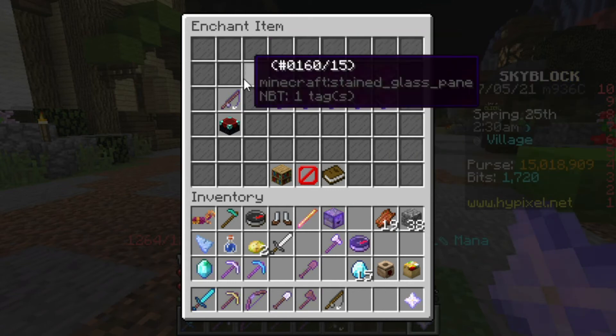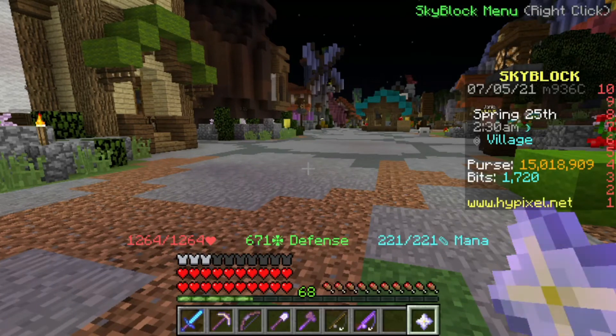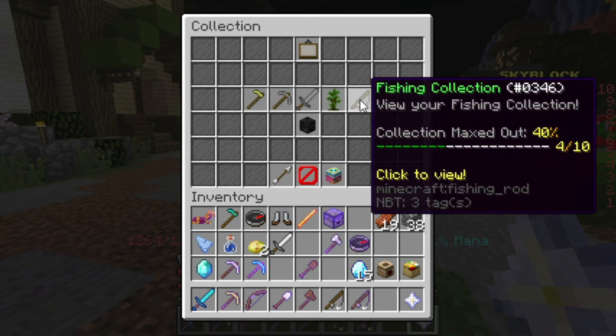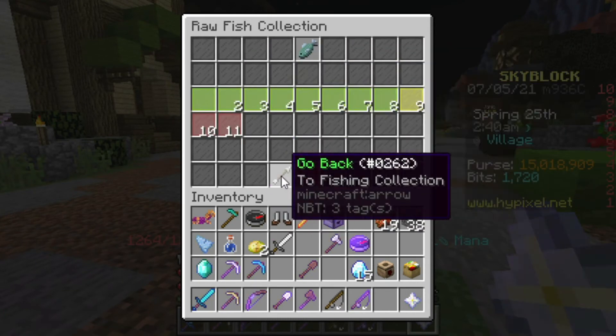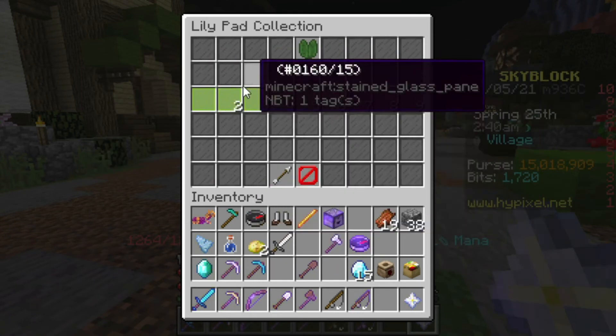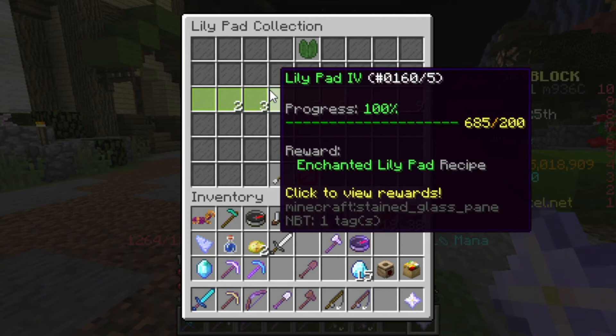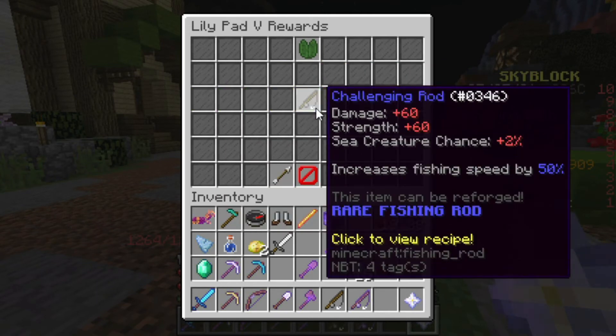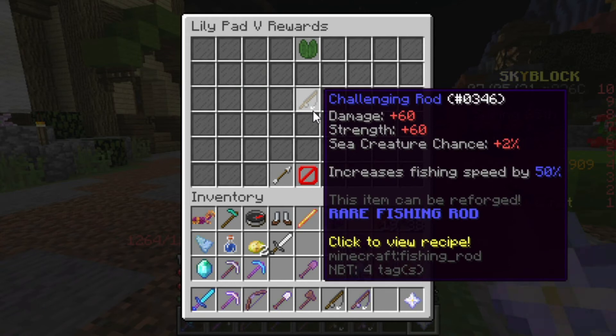If you can't get the Salty Winter Rod, you can always try to upgrade your stuff. There are fishing rods out there that help you catch more fish — like the Challenging Rod. This helps increase your fishing speed by 50% and gives you a sea creature chance of 2%, which is pretty good all around.